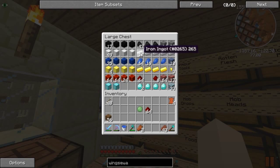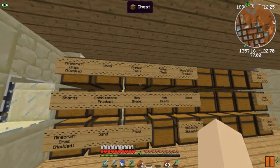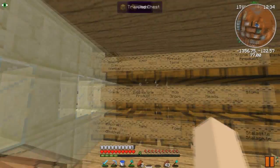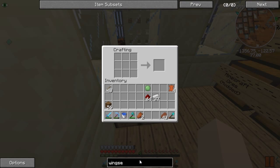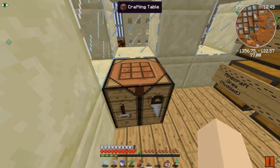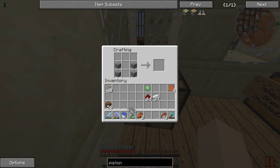I need some of this - I got some diamonds. I'm waiting for a fortune pick; I don't have one. I have an efficiency pick, a silk touch pick, and another silk touch pick in here. I've not been getting luck on picks, which is kind of sad. Let's grab some wood and go along with it - let's make a piston because we need these. I need cobblestone - I have a bunch of this. I think I need two, so let's make another.